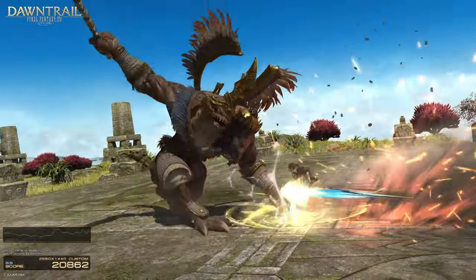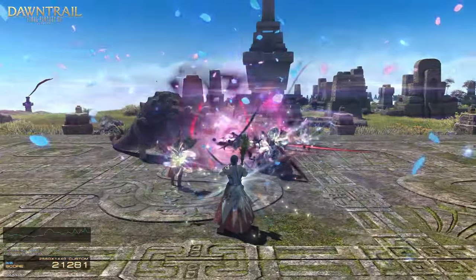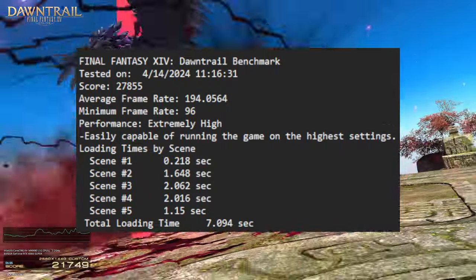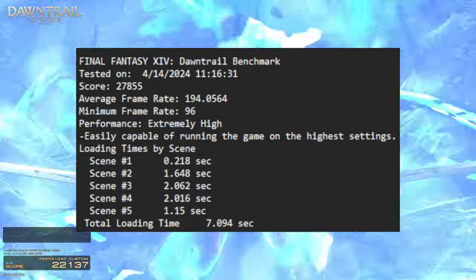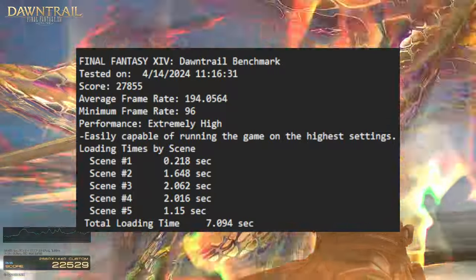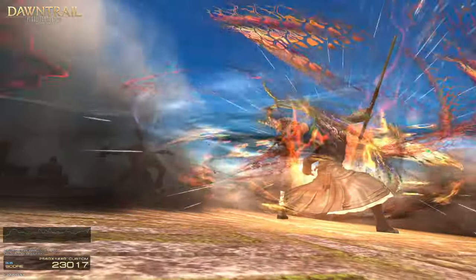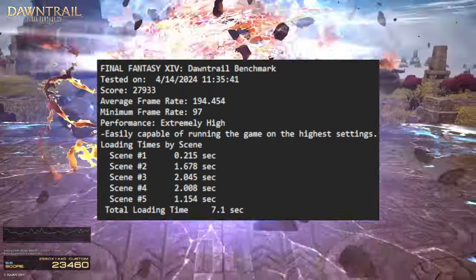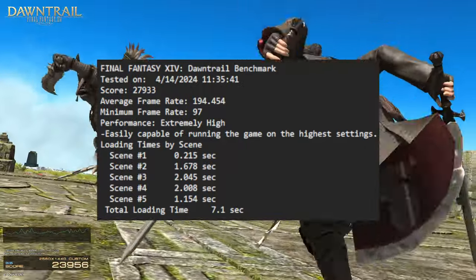The FSR test was rather impressive, but it did not hold up to par with the DLSS test. The AMD FSR FidelityFX Super Resolution test with Always On had an average framerate of 194.0564, minimum of 96, total loading time of 7.094 seconds, and a total score of 27,855. I ran another AMD FSR test just to check for consistency — average framerate 194.454, minimum of 97, loading time 7.1 seconds, total score 27,933. Borderline identical to the previous FSR test.